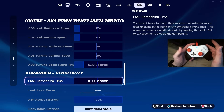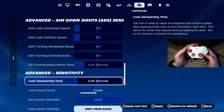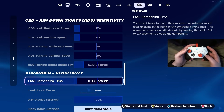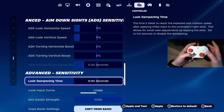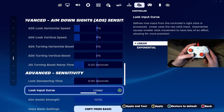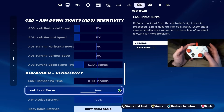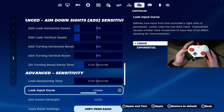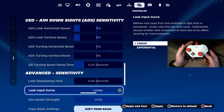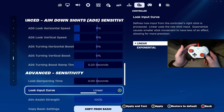Look dampening time — I recommend keeping this at zero, but sometimes putting it up to about 4 to 6 percent can help you hit long range AR shots or medium range SMG shots by dampening your linear curve a little. But I like to keep my aim very consistent, so I recommend keeping it at zero. And look input curve — make sure you're on linear. If you're on exponential, you're doing yourself a disservice. Linear is better for building, mechanics, and aim. You can stay on exponential, but you won't achieve your full potential with building and editing on controller.